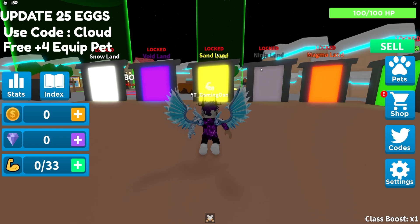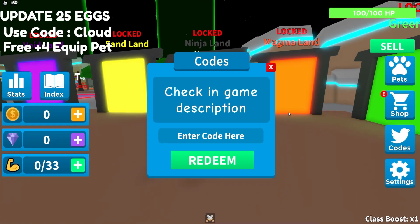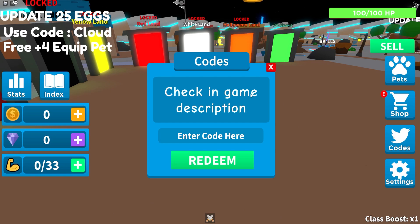Okay guys, if you do not know already, in Saber God Simulator to claim codes, what you're going to want to do is go over here, click on the message codes button, and then the code menu will come up. These are in no particular order, so let's just get into it.